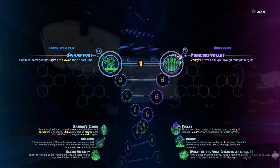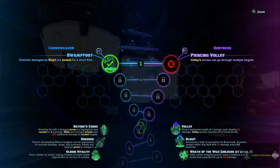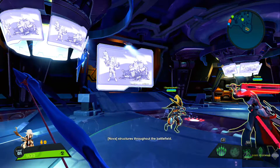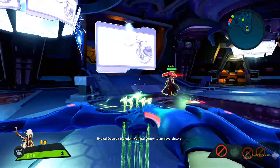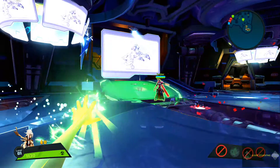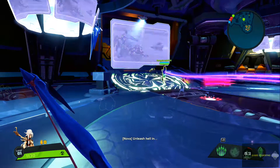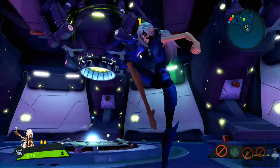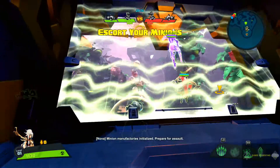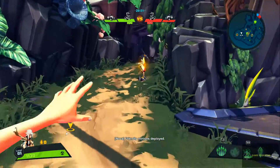We're going to start off with the augment — enemies in my Blight are slowed for a short time, that's probably what we're going to do. Slowing down enemies in this game is very nice. Our LB is Volley which does ricochet, RB is Blight which calls down a field and anyone standing in it gets damaged. Let me taunt real quick — there's a thumbnail.